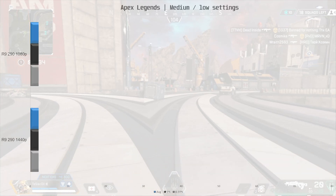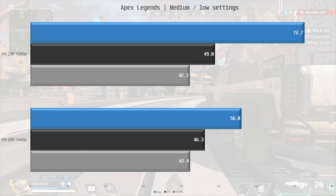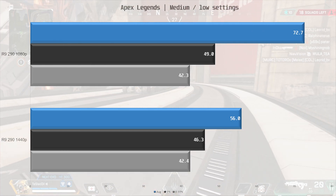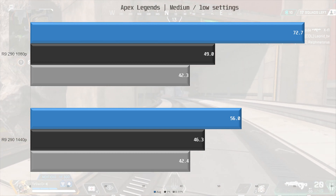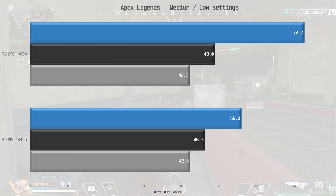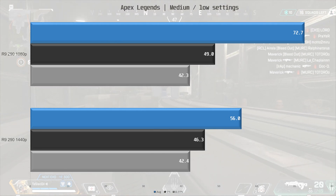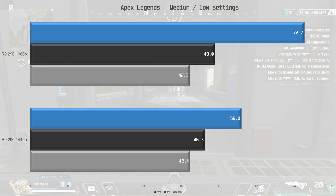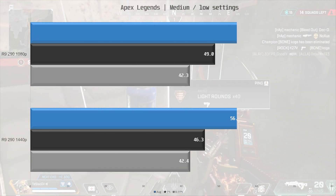Moving on to Apex Legends, a fast-paced battle royale game that greatly benefits from — or demands — 60 fps. With mostly medium settings and some low, we are getting 72.7 fps on average at 1080p. There are dips below 60 fps, but I would say this is barely playable. At 1440p we drop below 60 fps and the game is not playable at this resolution with these settings.